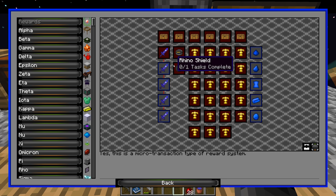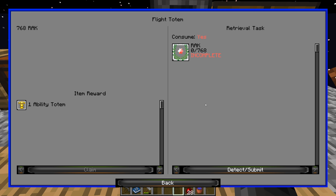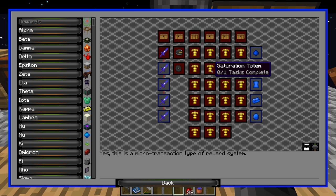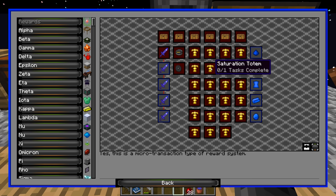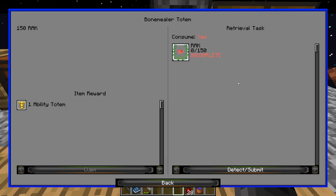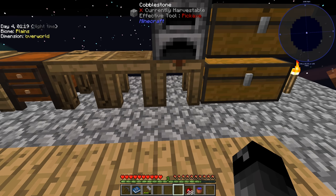Looking at the rewards section: night vision is something we'll eventually want, flight definitely — but that costs 768 RAK, which is crazy. Regen will be good, fertility lets you grow crops faster. The saturation totem is what I'm most interested in — it can stack up to around five and automatically bumps up our saturation so we don't have to eat food, but each costs 64 RAK. The bone mealer totem that accelerates plant growth costs about 150 RAK.